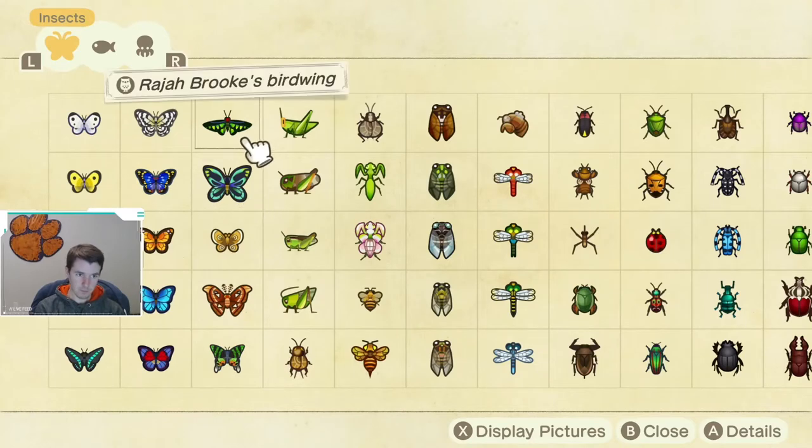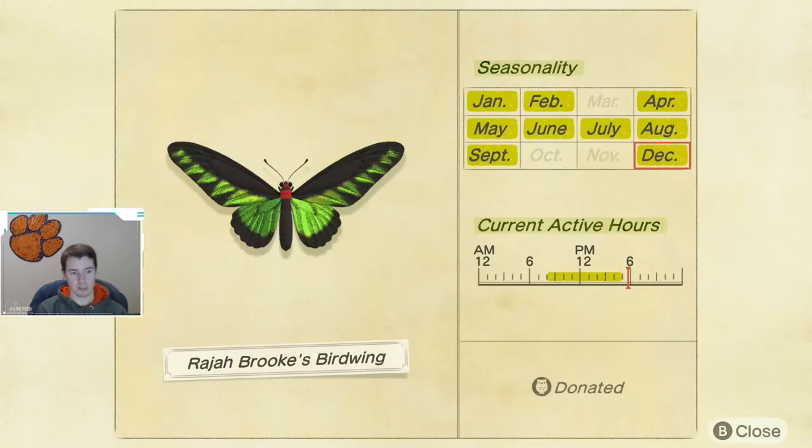Next up, the Raja Brooks Birdwing makes its return in December. It's back until February, then goes away for a bit. This bug is a big butterfly — or birdwing, technically. It is available from 8 a.m. until 5 p.m., so keep your eye out for that.